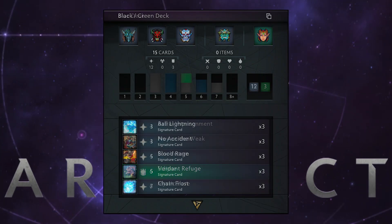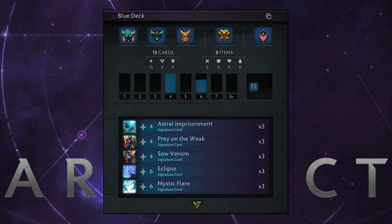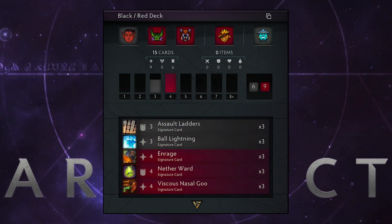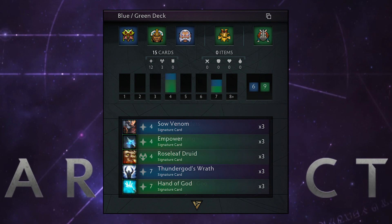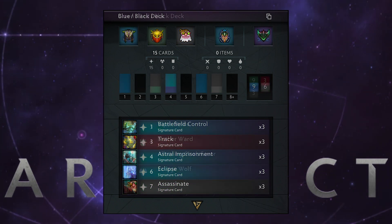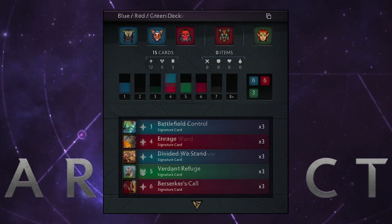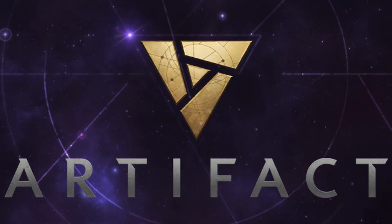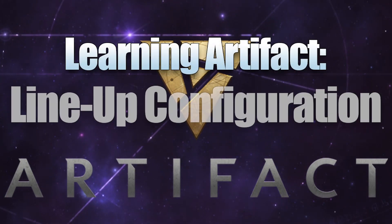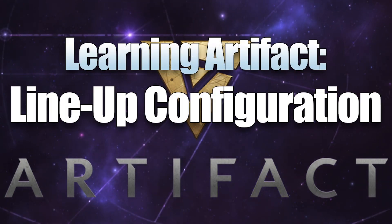One important decision that every Artifact player needs to make is the order in which they play their heroes. While there are no strict rules about which hero needs to be played when, there are certain heroes who do better and worse in various roles. Learning about this topic is especially important for draft since there is no net deck for you to follow. This video hopes to help you learn about this subject and avoid some of the most common mistakes.